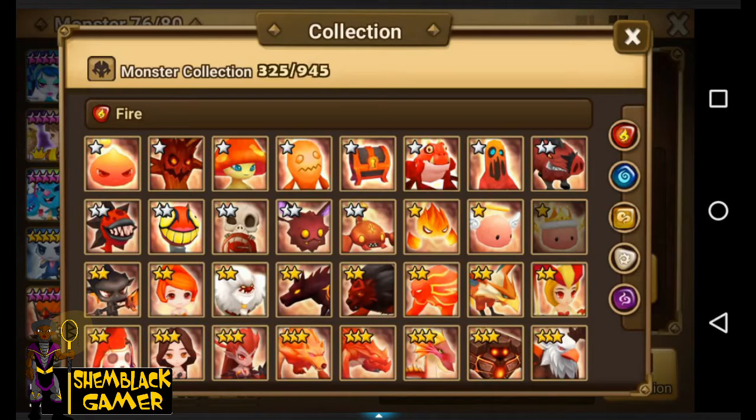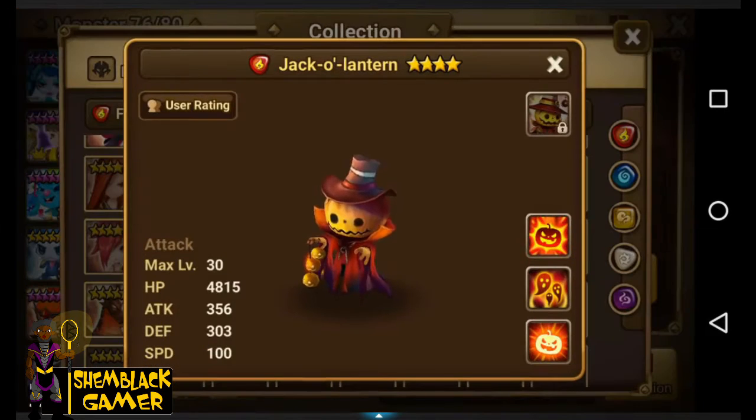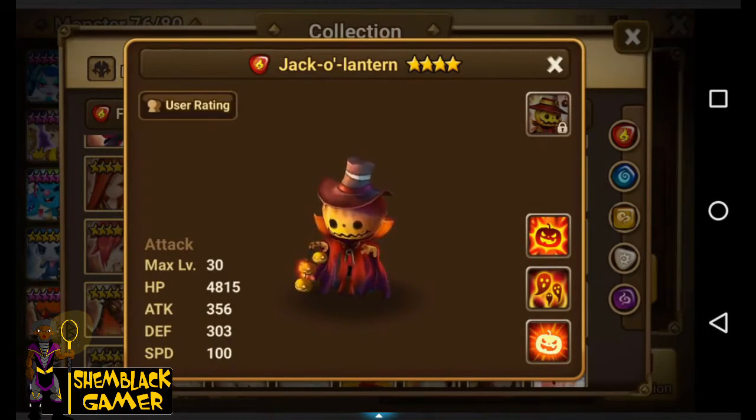Hey guys, what's going on? It's Sam Black here. It's about that holiday season around Halloween time and they said we're gonna give you two new monsters that fit the theme. We got a Frankenstein-type monster and then a jack-o-lantern pumpkin monster. The Frankenstein is a three-star and the jack-o-lantern is a four-star.